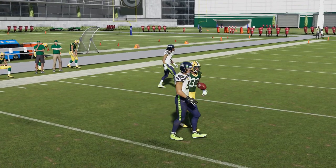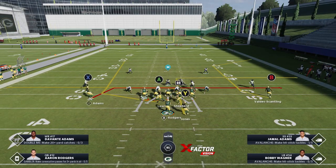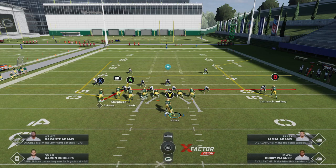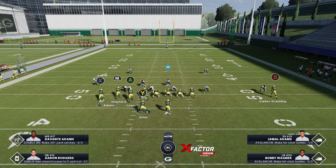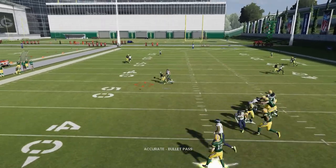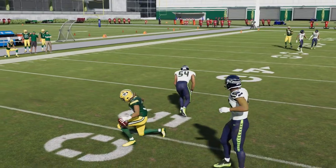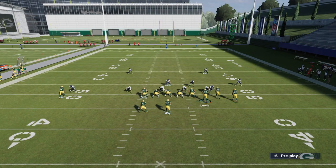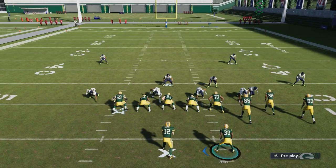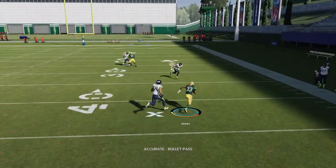You want to make sure the running back has an outside release. If you can motion him across, that gives a better release since he's not crossing the linebacker. Now you have a really good check-down — though he can get caught in traffic. He's going against Bobby Wagner, which is definitely one of the tougher coverage assignments. It's a little problematic with so many linemen and receivers in the area, but that type of bend route is a very good check-down you can steal every game.